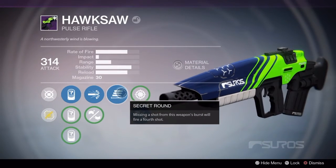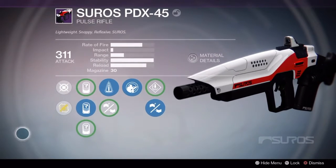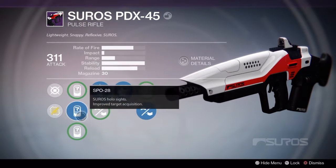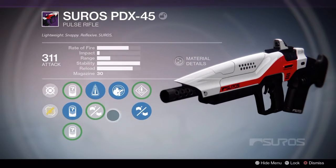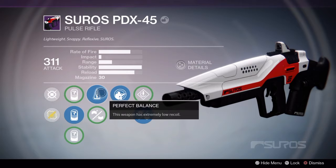Secret round isn't that good, and this is what I got. I got a Suros PDX-45 with the SPO-28 sites, which are my favorite Suros sites in the game — I think they're awesome. I got perfect balance and casket mag, and I think perfect balance is the clear winner there.